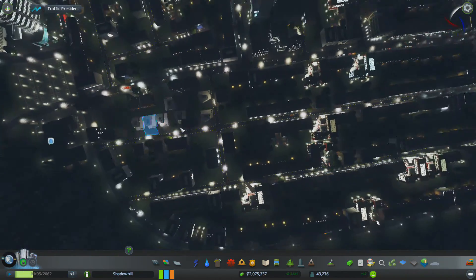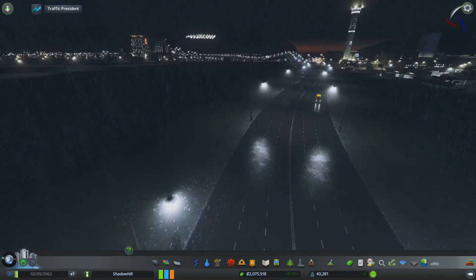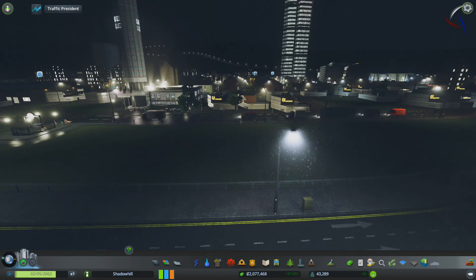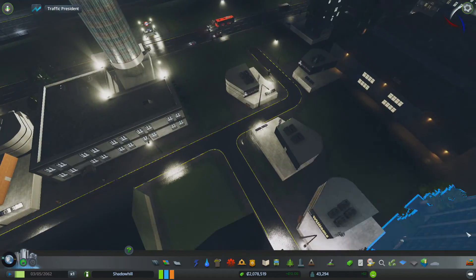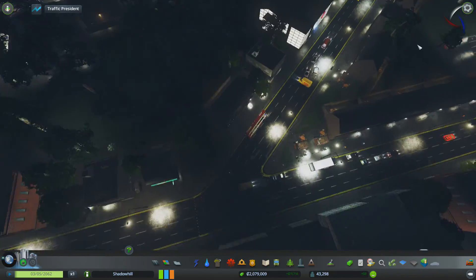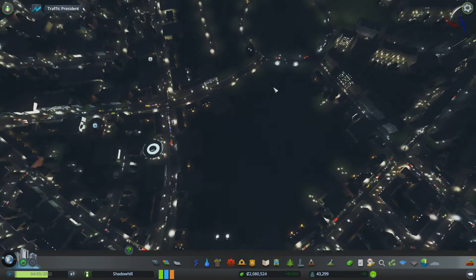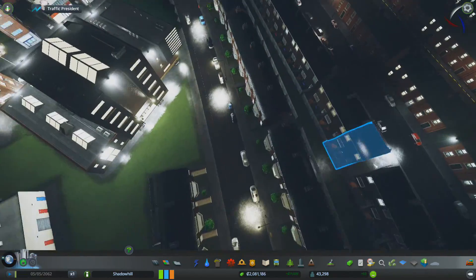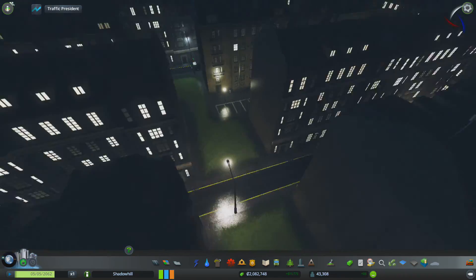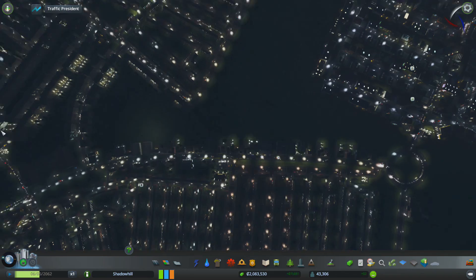I'm going to start by first showing you guys this — I've got some UK textures in. They're not brilliant, admittedly, but they're fairly good. I mean, look — got double yellow lines everywhere. We really shouldn't have double yellow lines everywhere, but there's nothing I can do. These roads here have parking spaces, but the narrow roads I'm using all have double yellow lines and I kind of don't like that.